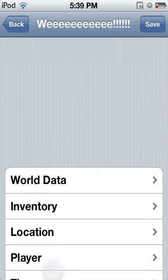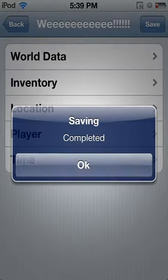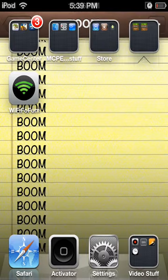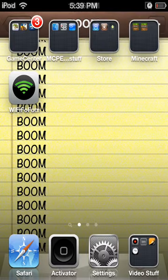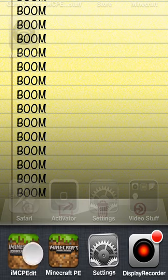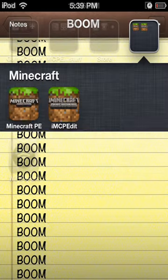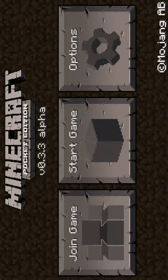After you make your changes, you have to click on save, then back, then exit out, and then double-click the home button. Click and hold on one of the icons and delete MCPE Edit. Then go into Minecraft Pocket Edition, click on start game, and click on the world you altered.